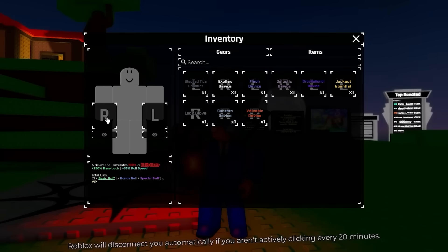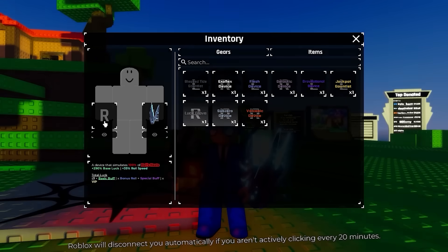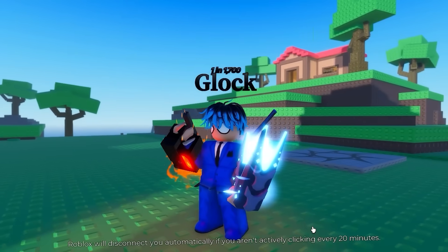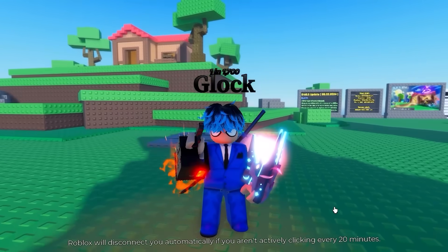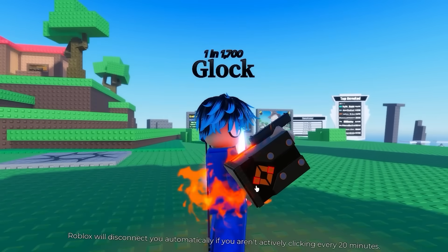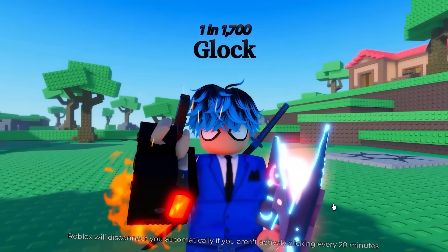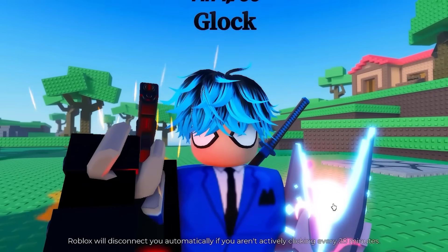Moving on to trick number two - this one is actually to do with the volcanic device. So let's equip that one. The chromatic didn't change the color of the volcanic glove, but we can actually change the color of the flames. This glitch has actually been in the game for like two eras now, so I'm sure you guys have probably already seen it or have managed to find it yourself.